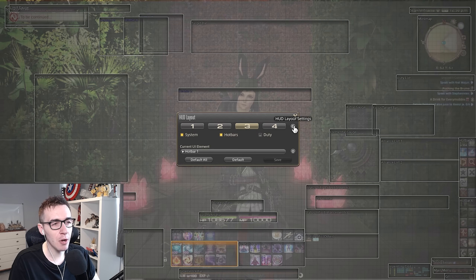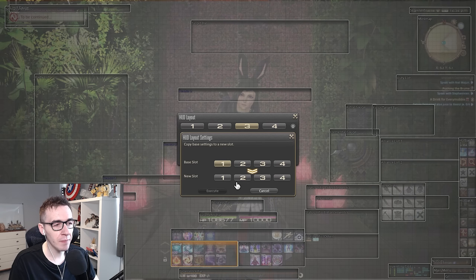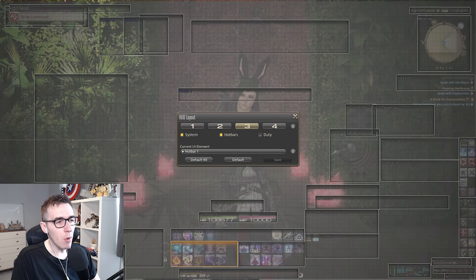I play on three just because I've made a few changes over time and I've settled on one I like. If you play on one, go into HUD layout and copy your HUD onto the next one. So if you're playing on HUD one, copy it onto two — one is the base and two is the new. So you just copy everything you've got now onto the next slot. I played on three, so I copied it all onto four. That's what you want to do.